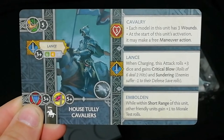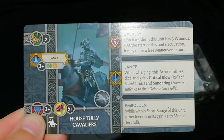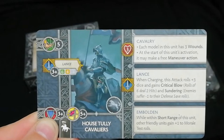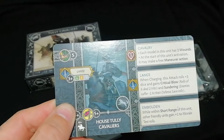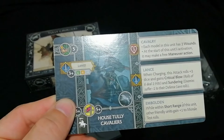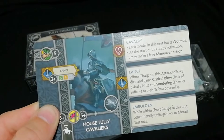Is it worth nine points though? That plus one to morale is good — better than the Knights of Casterly Rock — but I'm not a big fan of the Knights of Casterly Rock because you've got to have them on the charge. As soon as they get charged they have to retreat, and I'm not really a retreating player. With Brynden Tully on horseback as a commander, he's got some nice cards — a ride-by attack where you do a march action and can do a charge attack against whatever you've marched over.